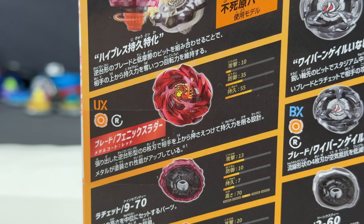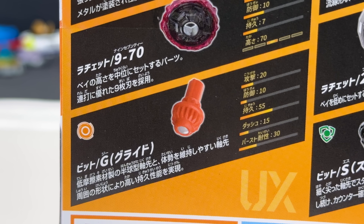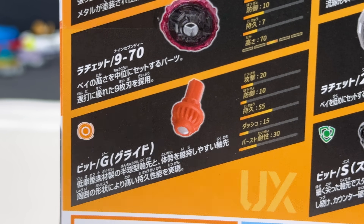The blade itself has a metal coat red just like the previous Phoenix — really cool. The 970 ratchet is brand new, so that fan-favorite nine-bladed design is now at 70 height. And then this guy right here — ooh, it's the new material. Yep, it's the glide bit. This one has a special material on it, and we'll talk about that later.